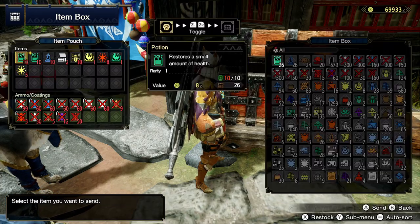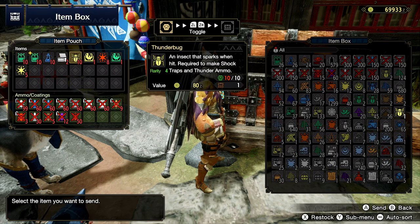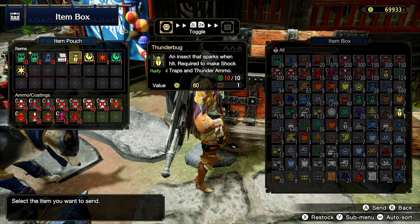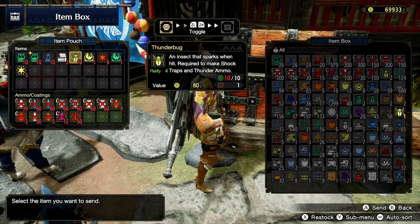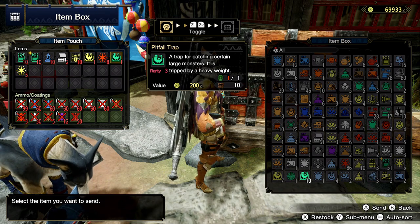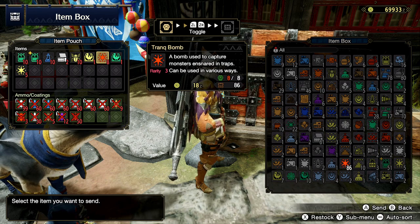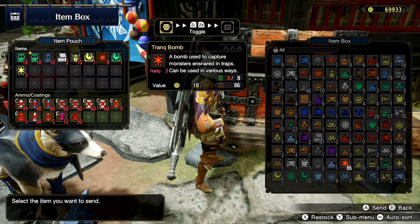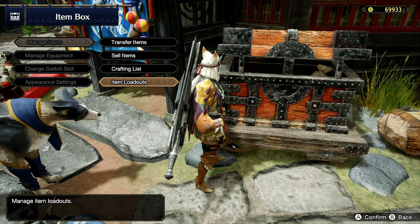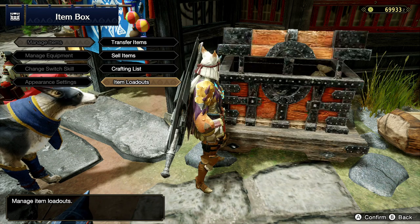After we craft everything, you want to go over to your item pouch and set up everything. Keep a couple of trap tools on you just in case you run out, so you can find a thunder bug and quickly make a shock trap. You don't want to keep 10 thunder bugs on you — keep about three of them, because if you have 10 you won't be able to pick up any out in the open world. You'll have your one shock trap and your one pitfall trap. You can only hold one of each when you go on a quest. Keep the max amount of tranquilizer bombs — you need two to capture a monster, so I like to keep eight on me at all times. Set it up and save it to your item loadout.